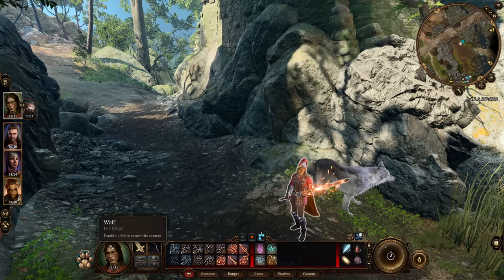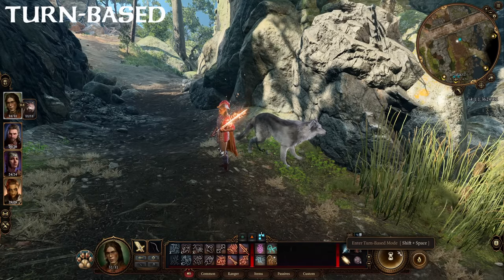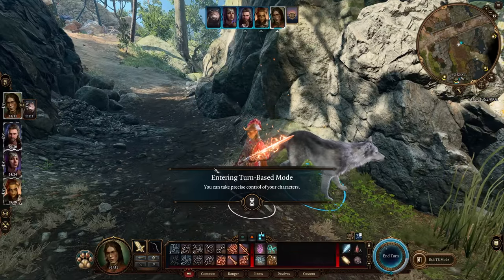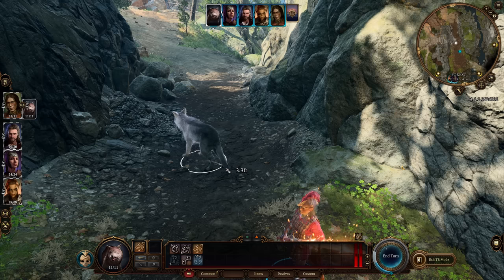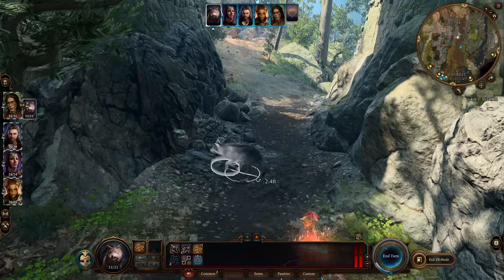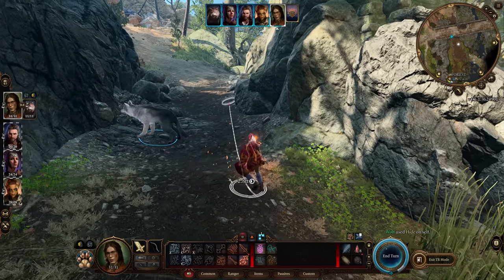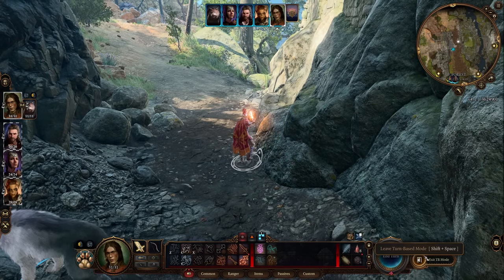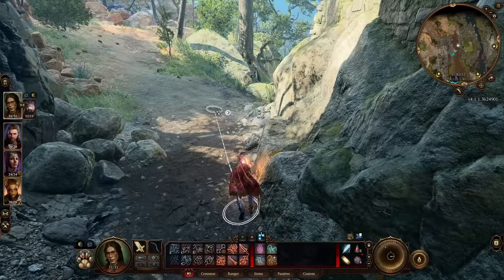Now let's talk about the bottom of the screen, starting with entering turn-based mode. You can either click the button or press Shift+Space to put the game into turn-based mode. For example, if an enemy wolf is patrolling an area, you can enter turn-based mode when the wolf faces away and sneak right behind it. Once past the wolf, you can exit turn-based mode by pressing Shift+Space again or clicking the icon.